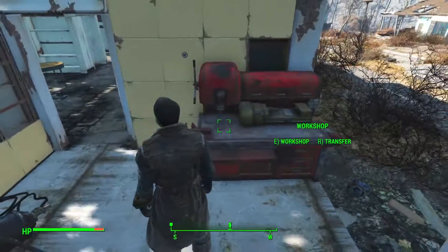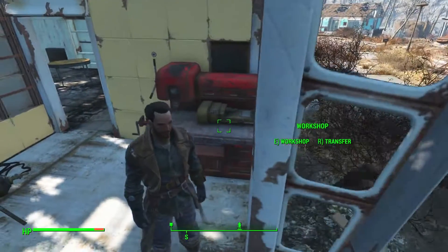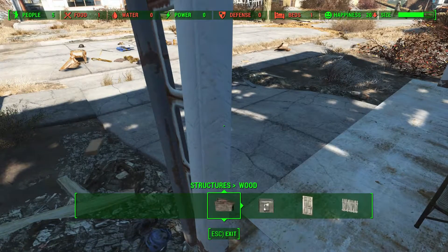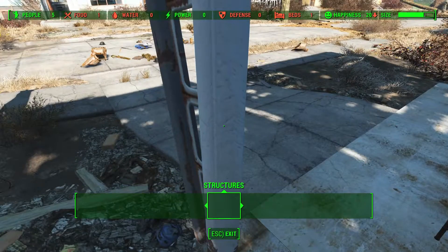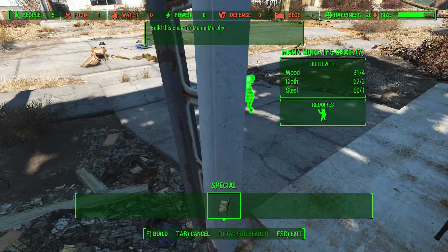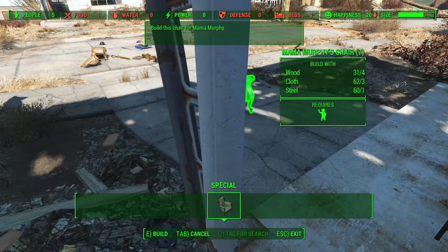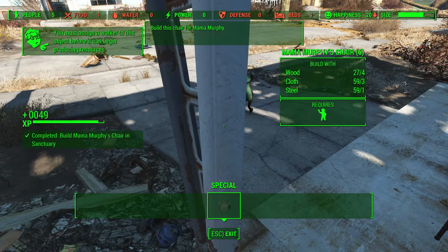Let's see if we can craft a chair for old Mama Murphy. Structures — no. Special — Mama Murphy's chair. We can do this: it requires four wood, we have thirty-one wood; three cloth and one steel. Build — I built it!